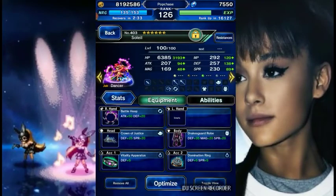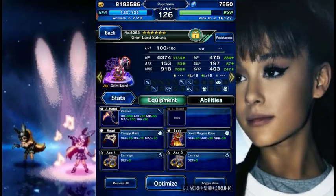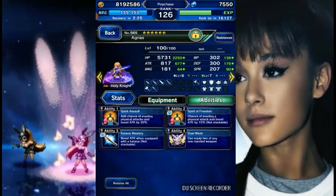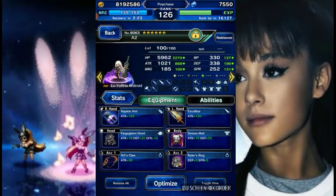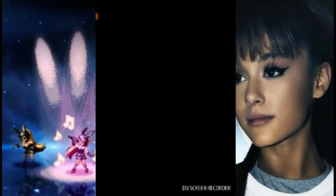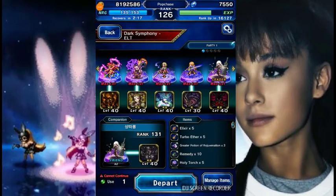So you can see my team. I've got Soleil to buff, Greenlock, Sakura, and Ash for chaining — magic chain. Agrius for physical chaining. And two A2s.